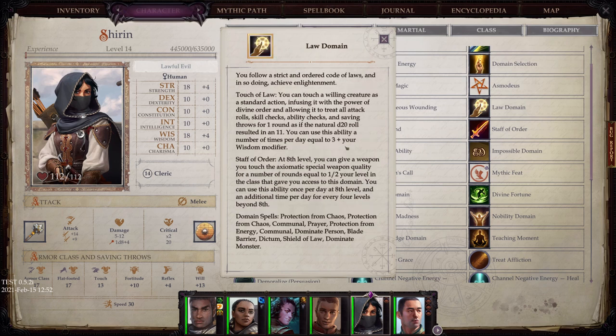Law Domain: You follow a strict and ordered code of laws and in so doing achieve enlightenment. Touch of Law: you can touch a willing creature as a standard action, allowing it to treat all attack rolls, skill checks, ability checks, and saving throws for one round as if the natural d20 roll resulted in an 11. Staff of Order: at 8th level, you can give a weapon you touch the axiomatic special weapon quality for a number of rounds equal to half your level in the class.